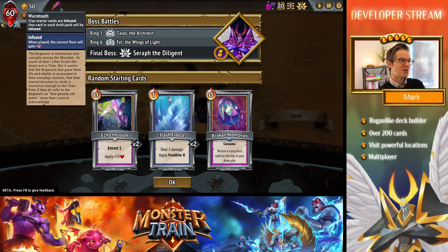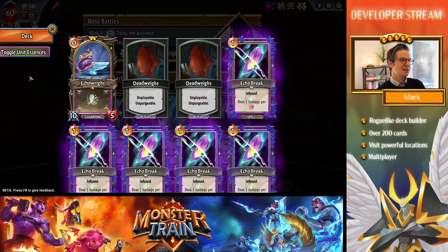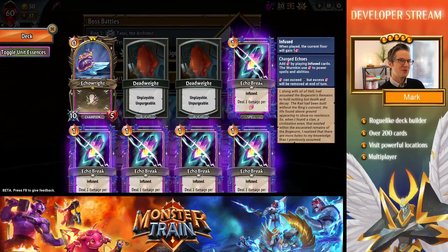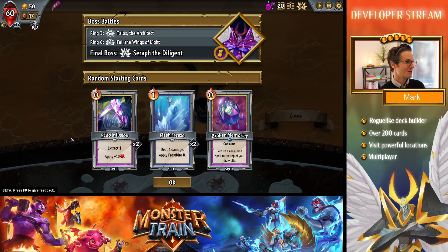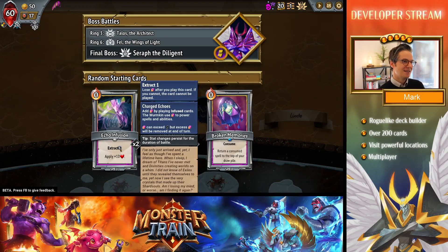For those unfamiliar, the Wormkin always start with the Wormtooth, so your clan starter cards are infused. One card in each draft pack will be infused. Infused is a special thing that cards have — when played, the current floor gains charged echoes. This is a new resource in battle that only the Wormkin has access to, and it is used for abilities like Echo Infusion, which requires us to have some charged echoes to cast. Some people call this symbol 'candy,' but yes, they're called charged echoes.